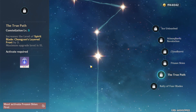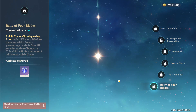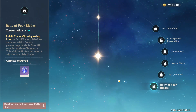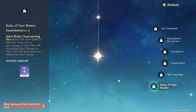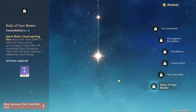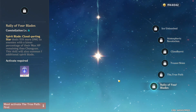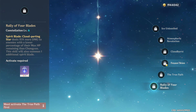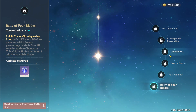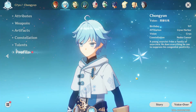The fifth constellation increases the level of Chonghua's Layered Frost by three up to a maximum of level 15. Then the sixth constellation, Rally of Four Blades — Spirit Blade: Cloud Parting Star deals 15% more damage to enemies with a lower HP percentage than Chongyun, and also summons one additional spirit blade. That's a lot more burst damage overall. Honestly if you only reach C4 I'd say you're completely fine — you've leveled his burst and have the energy recharge from C4, which is really all you need.